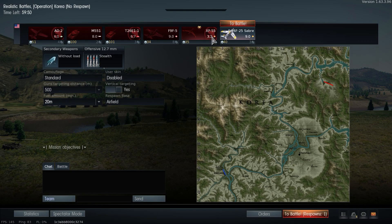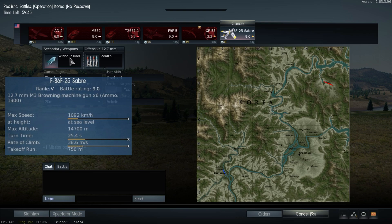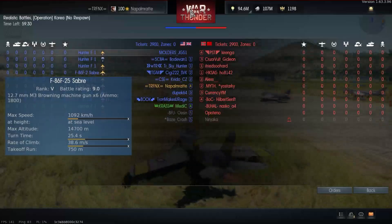Welcome back to War Thunder and welcome aboard the F-86 F-25. Here is the stat card — it is rank 5, battle rating 9.0, and it is the last American jet in that line equipped with the 12.7mm M3 Brownings. You have six of them with a total ammunition count of 1,800.